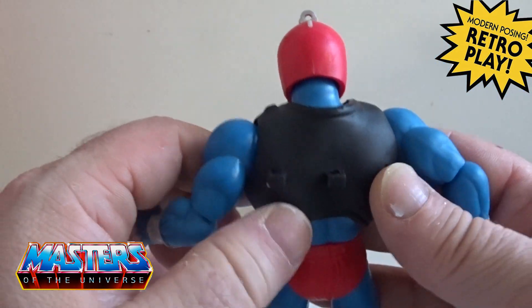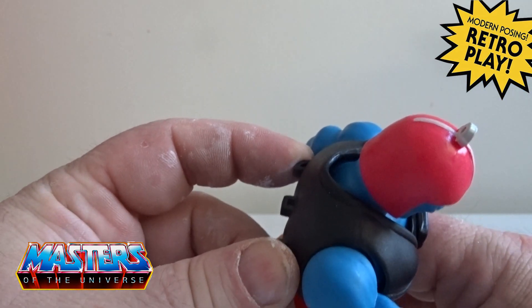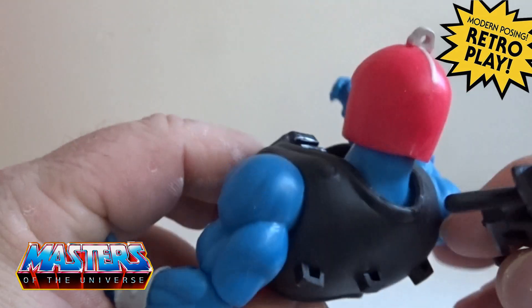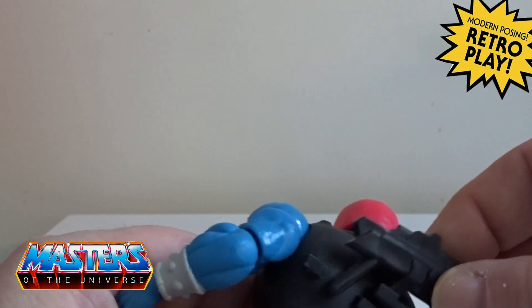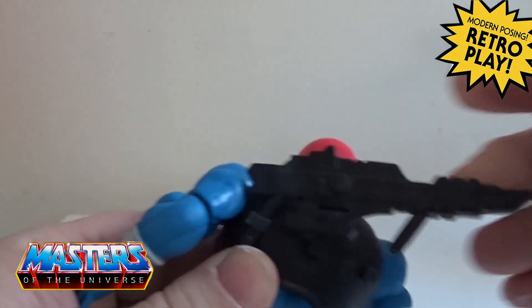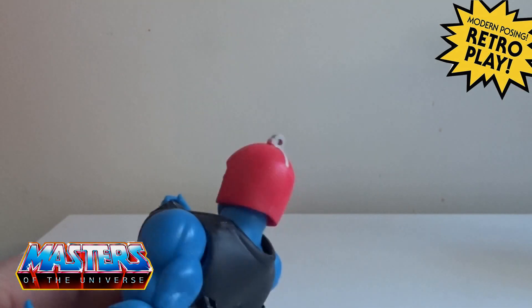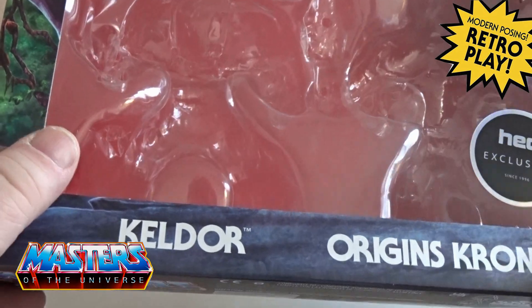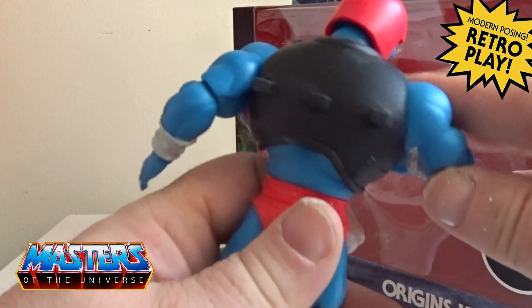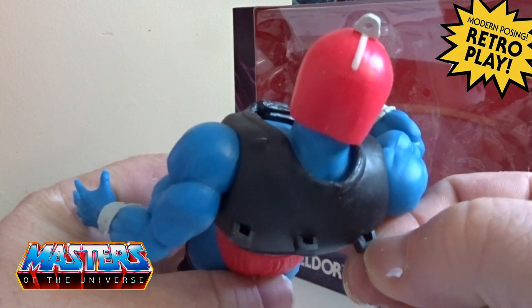The armor wraps all the way around and he's got little connectors on the back there. I presume maybe those connector notches are for weapons — not so much the gun he came with, because he didn't come with anything else in the box. So I presume it'll be for attachments from the previous Trap Jaw figure maybe.